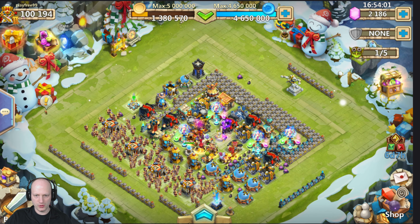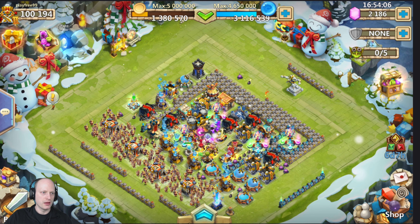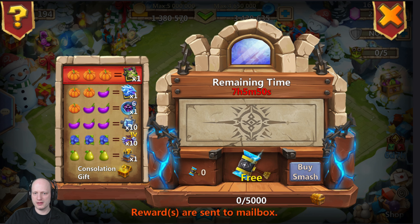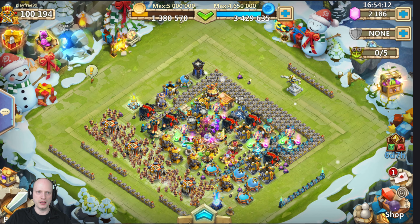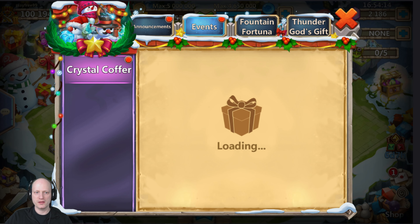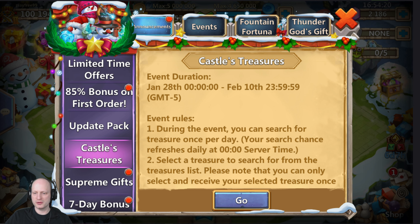We have one builder open so let's go ahead and get a base going. We do have an event — yep, we got Thunder Gods. I got peaches, I'll take it. Events crystal coffer, I don't care about that. They do have the castle treasures.